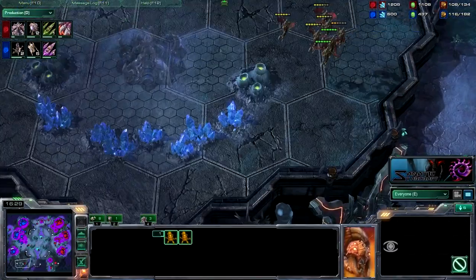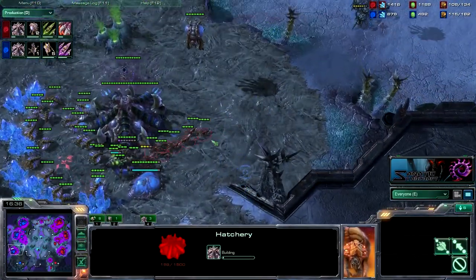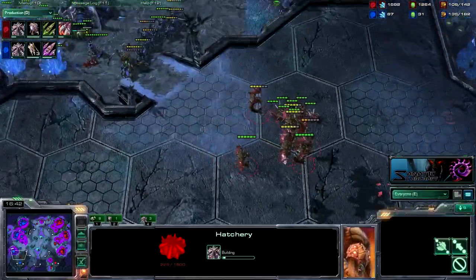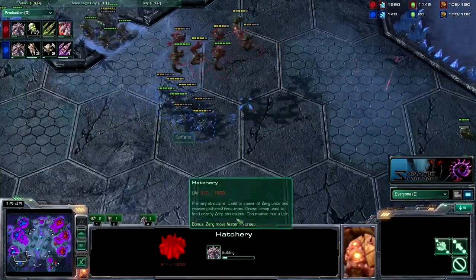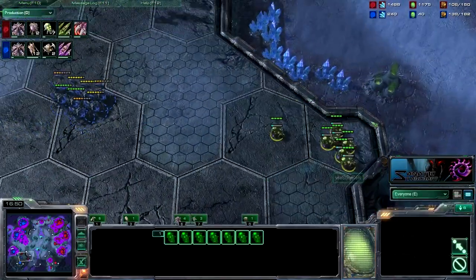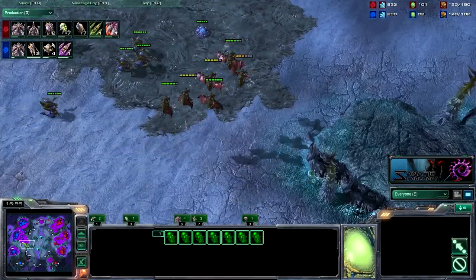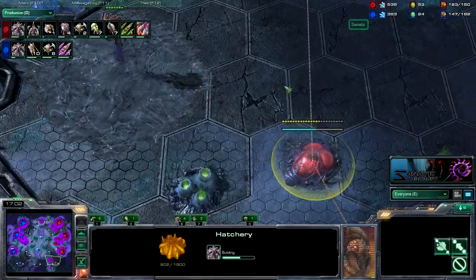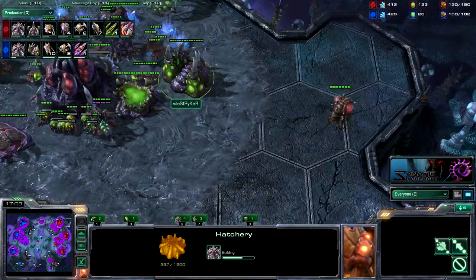He does scout it and sends speedlings to attack my drone line as well — that's going to be really annoying. But my Roach-Hydras are going to come up and send these mutas back. He's making a lot of banelings actually — I didn't even notice that he made those. Those could do some serious damage to my drones. He's getting his 4th as well, so this is turning into a pretty long game.